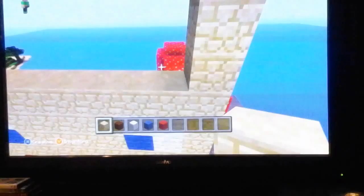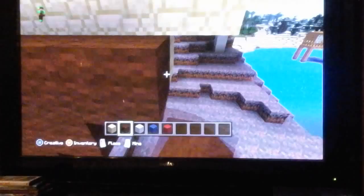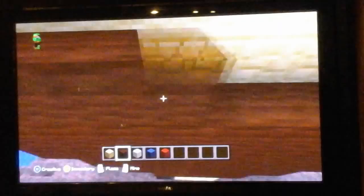Go to the back and cover everything up with sandstone except for my hair. Come to the back — these two blocks are just going to be sandstone, but the rest is just going to be brown wall. Once I'm done filling this in, that will conclude our video of how to build my face.